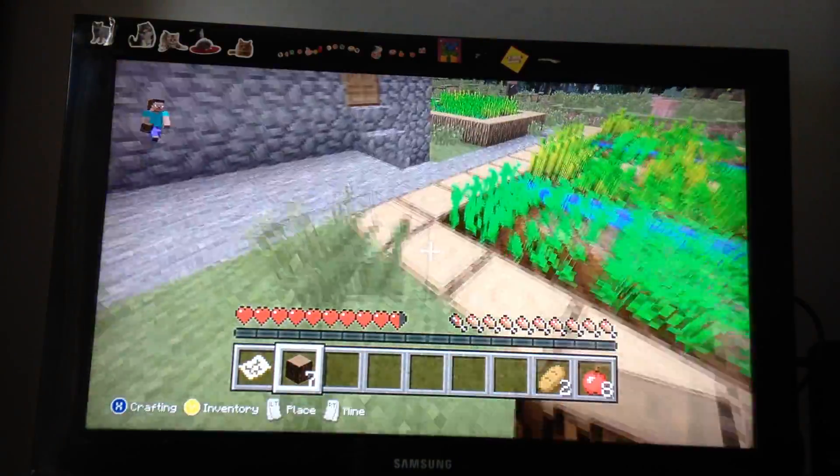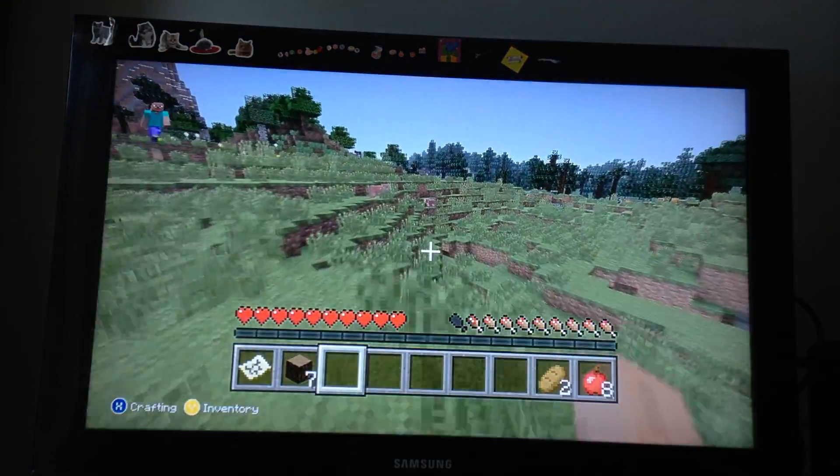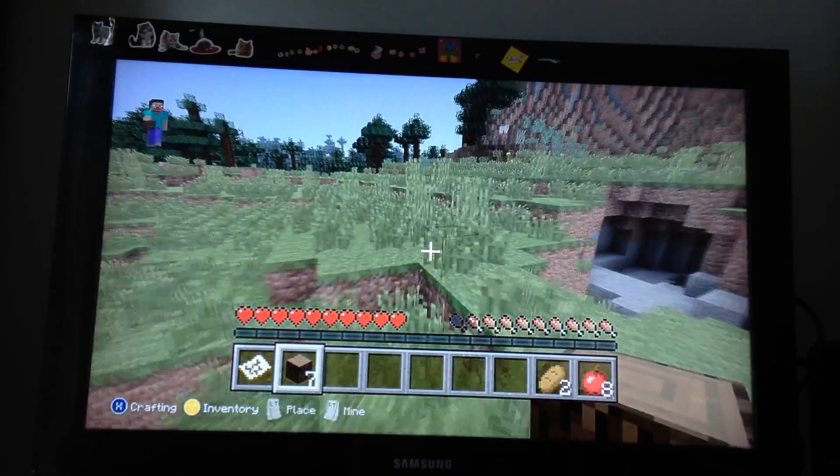Sprint jumping will deteriorate your hunger bar faster. Hunger and health are two important things. So I'm going to jump that. Now, what you want to do is go to where you punch your tree.